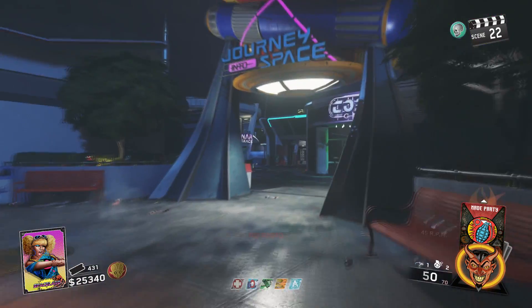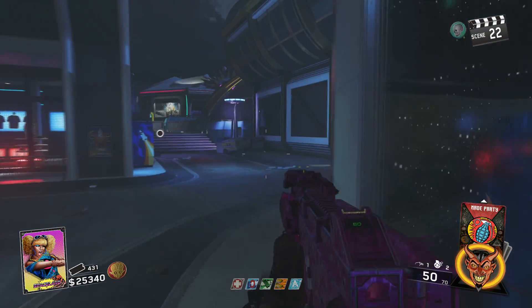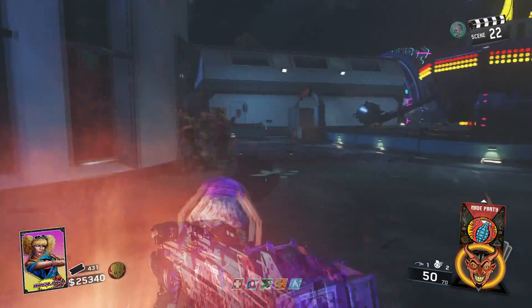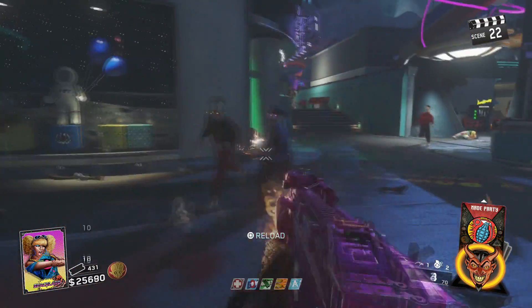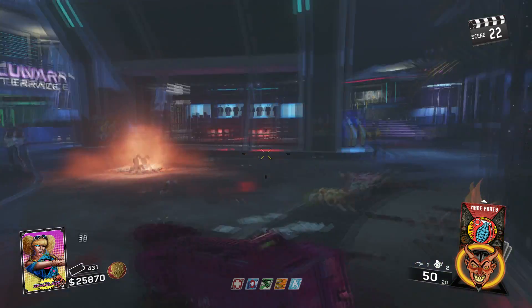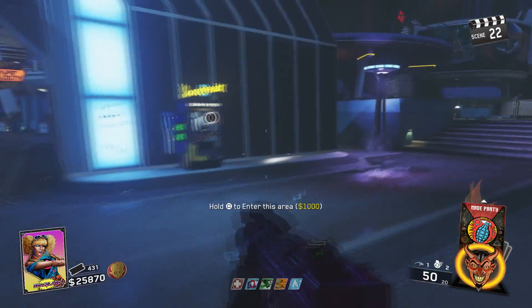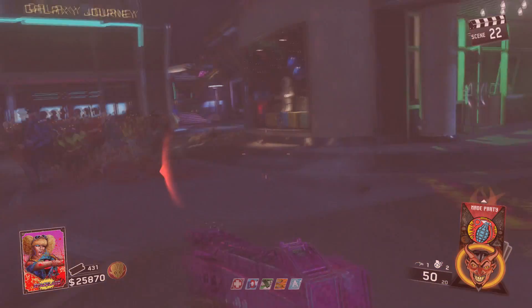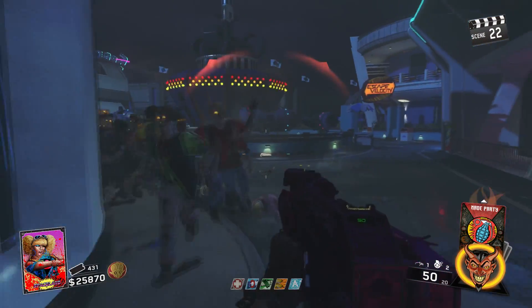The guns in Infinite Warfare are very suspect — they don't really have that classic feel. You can see here I'm using the UMP and the KVH or HVTA, something like that, both pack-a-punched. The pack-a-punched camo is really dope. I hope it's something they carry over to multiplayer, kind of like they did in Black Ops 2 with the 115 pack-a-punched camo.